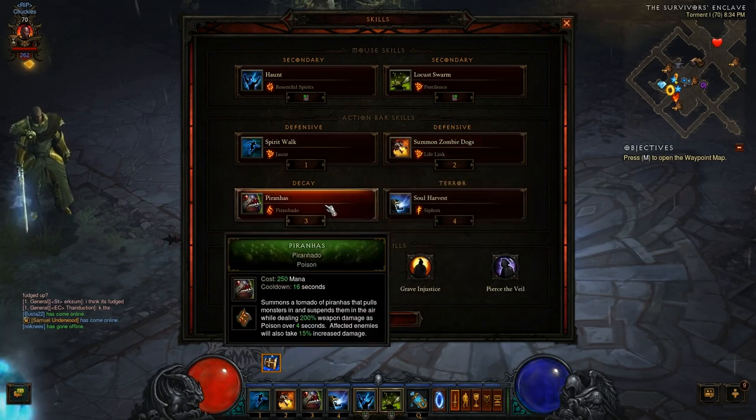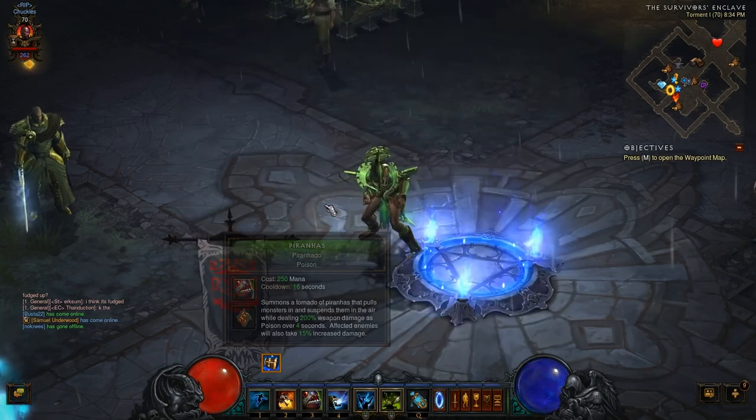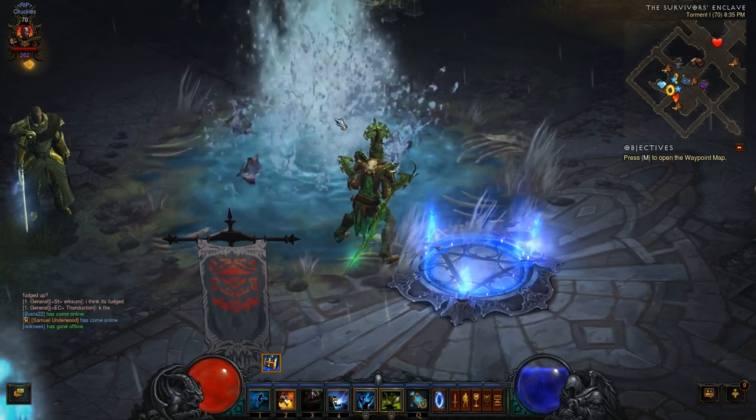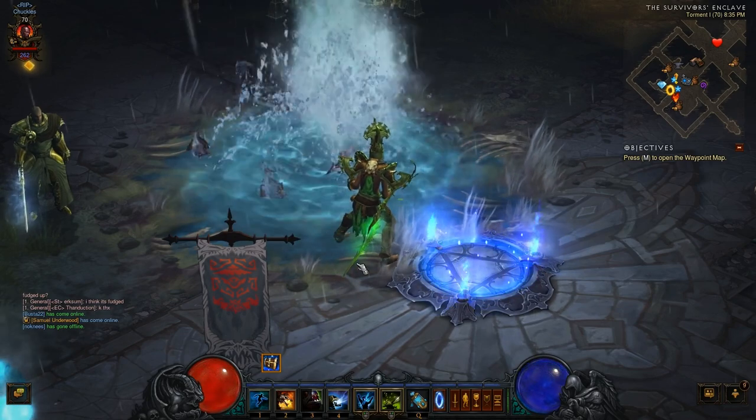On my three key, I'm using Piranhas with Piranado. It's very mana-aggressive — 250 mana — and it has a 16-second cooldown, which is kind of killer. But what it does, if you hold shift and cast it, is round up all the enemies, which is exactly what we're using it for.